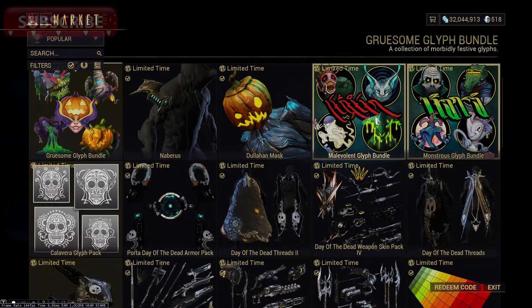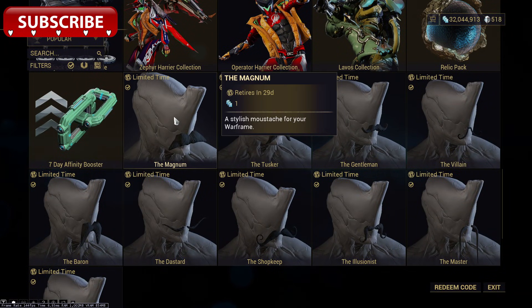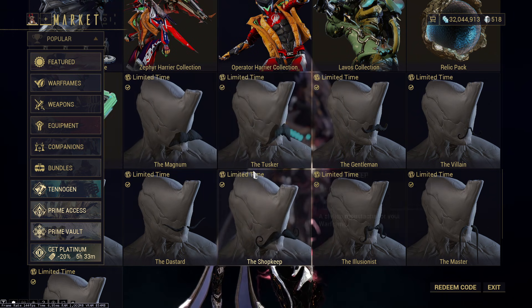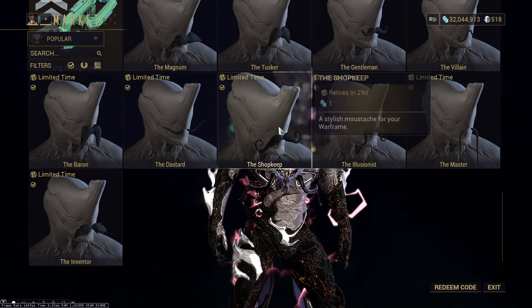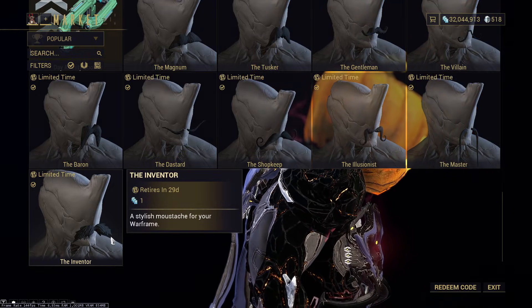For Movember November, you can — if you didn't know — go into the market and buy a bunch of mustaches. Just go down here to Featured Popular. You can get the Magnum, the Tusker, the Gentleman, the Villain, the Master, the Illusionist, the Shopkeep, the Dastard, the Baron, and the Inventor.